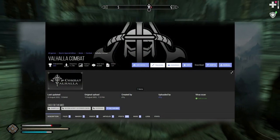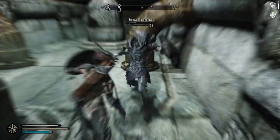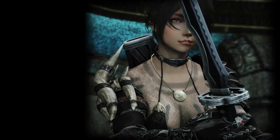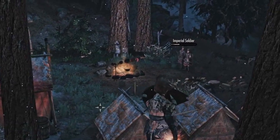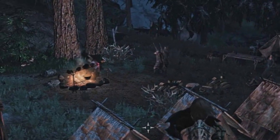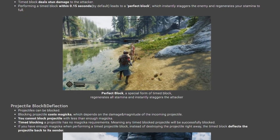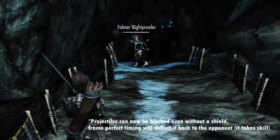Let's talk about why Valhalla Combat is awesome. The first thing that took my attention was the new blocking feature. It's now possible, with or without a shield, to parry projectiles within a 0.15 second window. The projectile will fly back to the enemy and damage them. You can even deflect magic spells, though your own mana pool will be drained to do so.